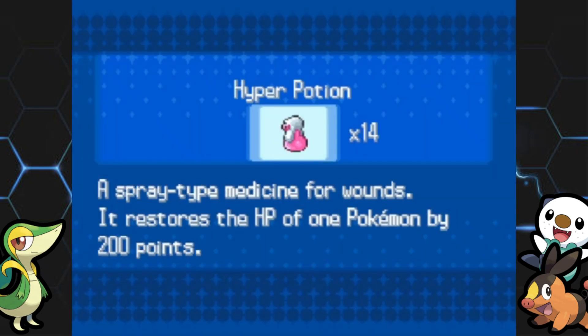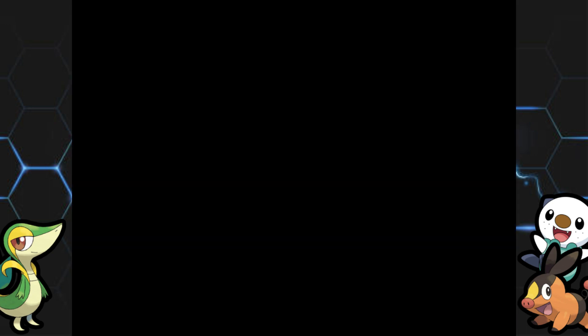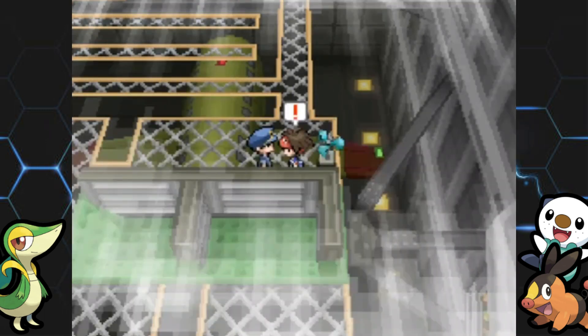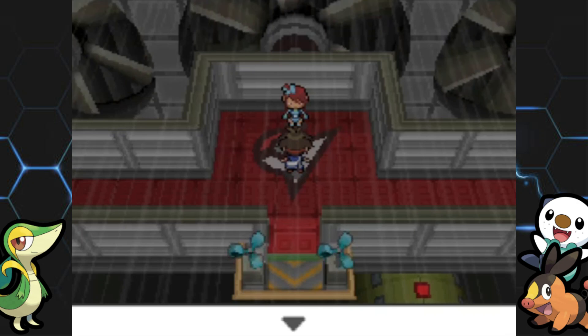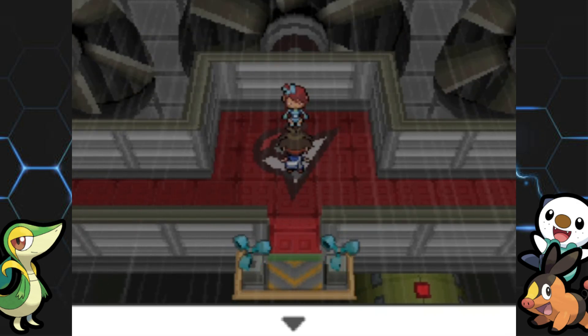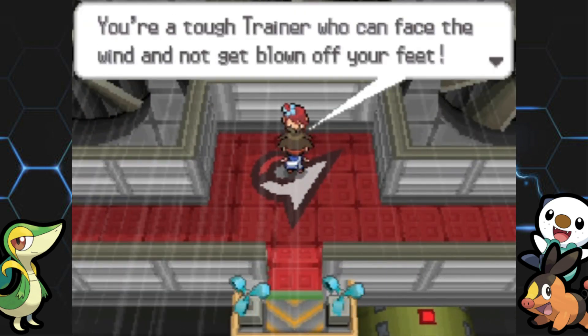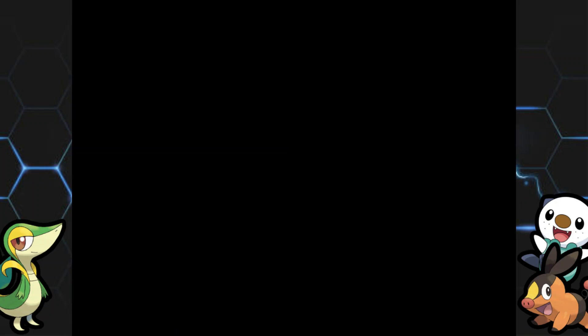That will do it for the gym trainers. I'm going to heal up whoever needs it — looks like Bambi, Crustle, and Smokey. I'll take the EXP Share off of Cubchoo since it leveled up too. Now everyone's at least level 35. We only have one battle left, so I'll throw Garfield to the front since Skyla's first mon is a Swoobat. I'm dropping a quick save because honestly this battle could go downhill. Let's take on Skyla.